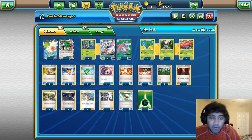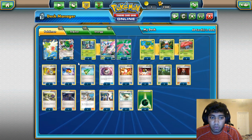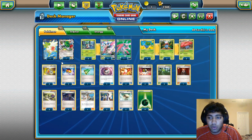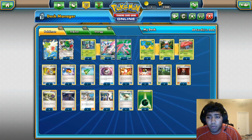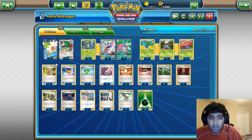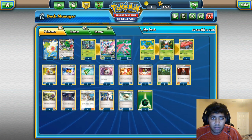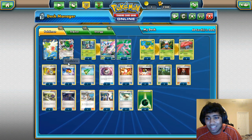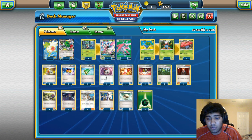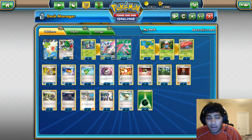There are only two Shaman in the deck — a third would be very helpful, but I'd prefer having a more consistent ball engine over a third Shaman, and I usually get Vileplume up no problem with only two. If you find difficulty with that, you could cut one card wherever necessary and add a third Shaman. I've never found any difficulties myself, so I didn't see the need for a third.